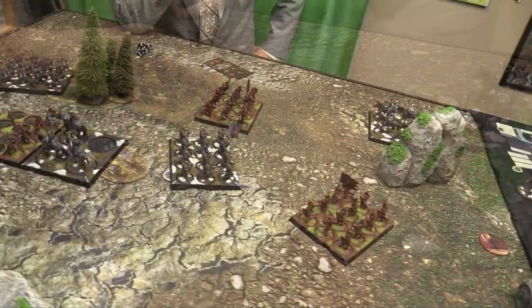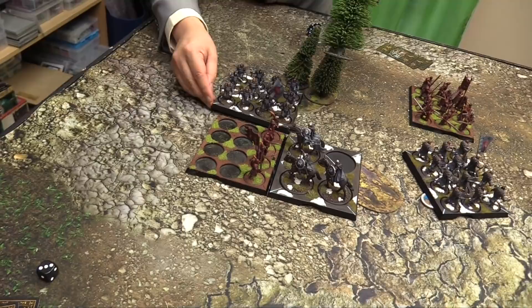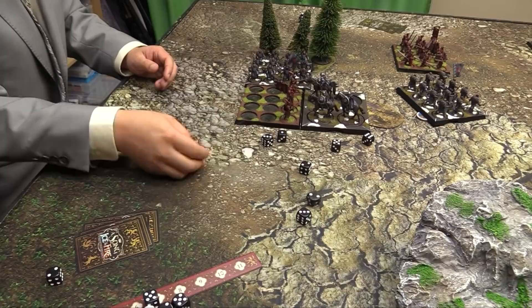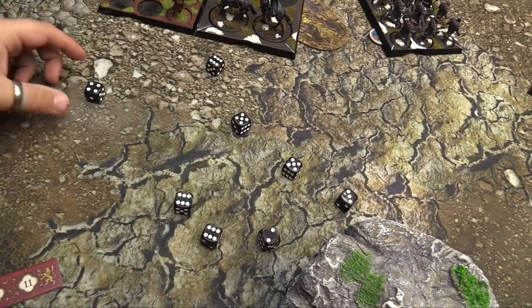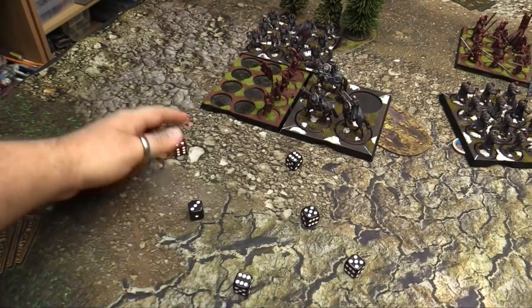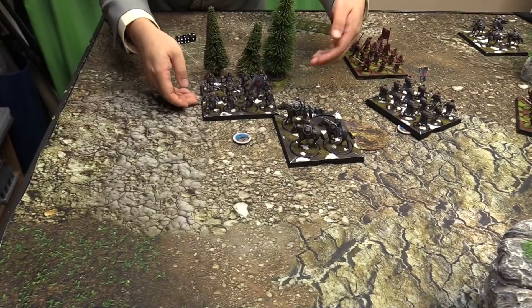Sounds good, go get them. I'm going full — 8 attacks, hitting on threes, rerolling because I charged. 8 wounds minus 2. 3 up becomes 5 up — that's a pretty good roll. 3 dead, 1 alive. Morale at 7, we're dead — go to 4 because the captain can't kill himself to stay alive. So I can go claim the objective. I can pivot first — pivot like this. I'm going to come back right there, going for it with some cav.